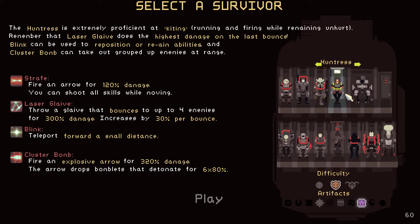Kiting means you don't have to stop and shoot — you can actually move around and shoot. As you can see the abilities: we have Strafe, which fires arrows at the enemy. You have your Laser Glaive, which bounces from enemy to enemy and can go through walls, which is pretty cool — I believe the last bounce does the most damage. You have a Blink, which is like a teleport, though I believe that doesn't make you invulnerable, so keep that in mind. And then you have your Cluster Bomb, a good little AoE damage ability.